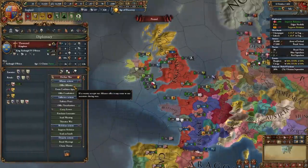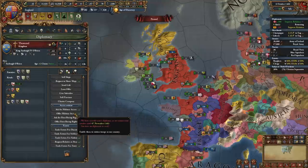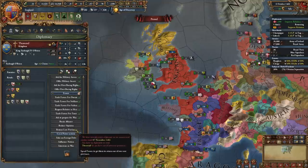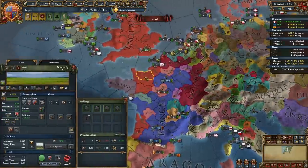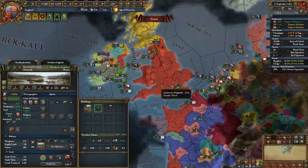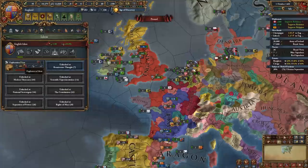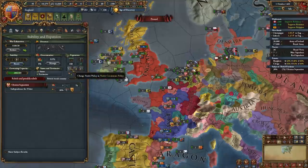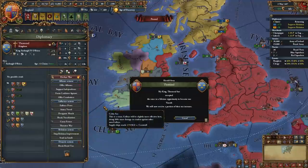I'll be diplo-vassalizing Thomond. You can delete your fort in Cayenne and Northumberland to save some ducats if you want. Once you get colonists from exploration, start with the native coexistence policy — later when you get the expansion policy, swap to native trading. Now we can diplo-vassalize Thomond.